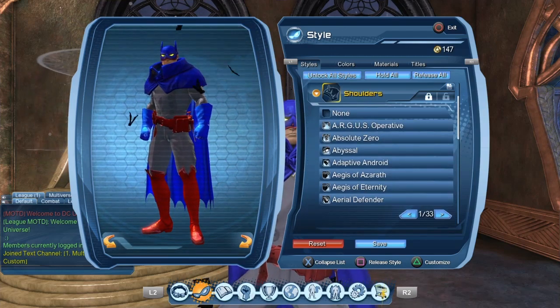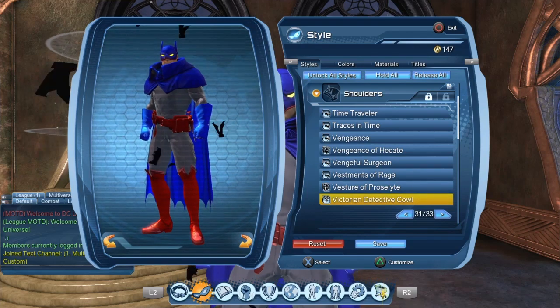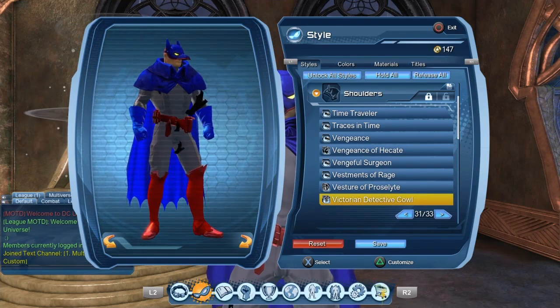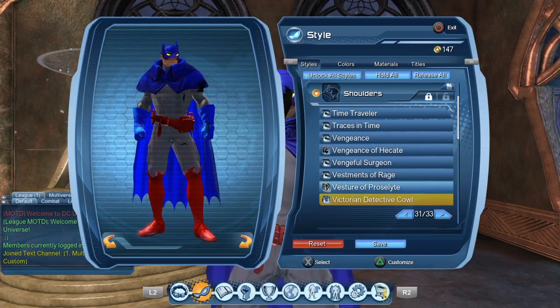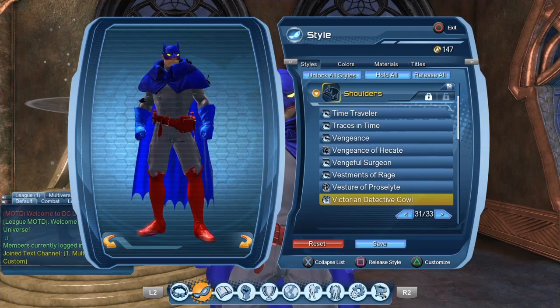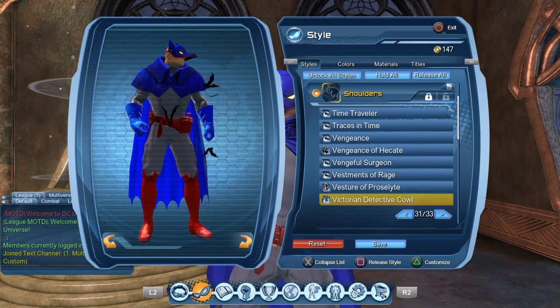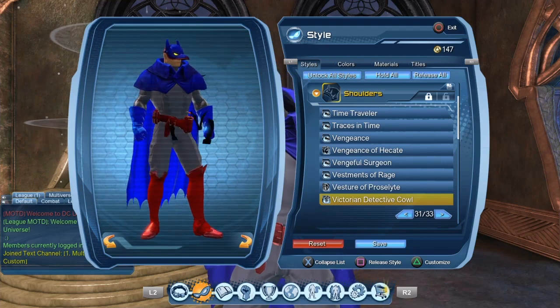There's a similar issue with the shoulders. The style is called the Victorian detective coil, but a lot of people seem to think that it's actually a coil, so they were looking through their headpieces to try to find the piece. No — it is a shoulder piece, even though it is called a coil. It's a bit confusing, but I will get through it.